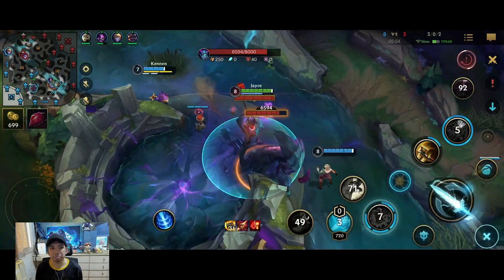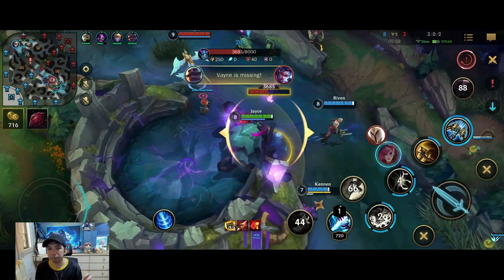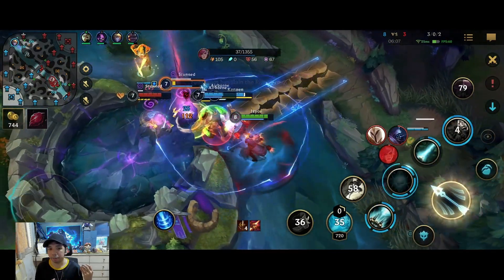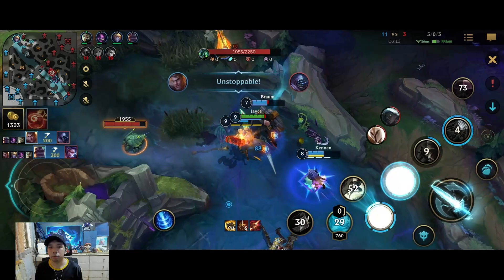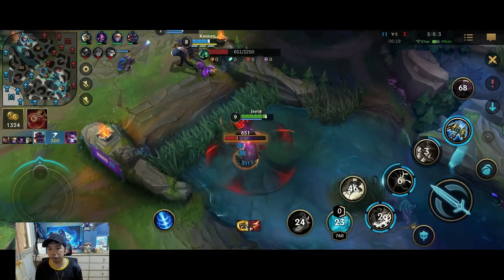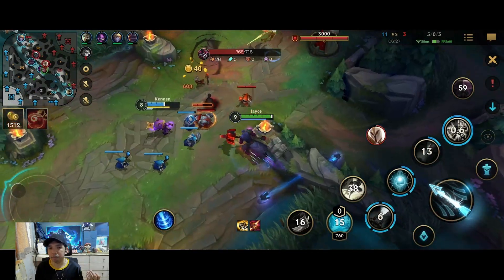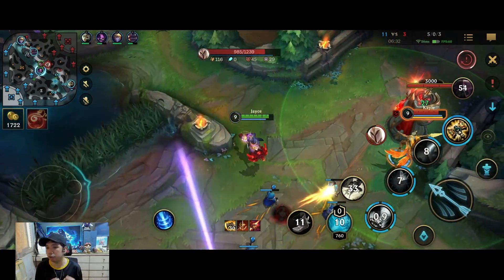I'm pretty confident I can start the herald because I see their duo bot is on the top side. I want to take it as fast as possible before they come. Kennan secures the herald. I use my third skill to disengage a bit and have cannon form for the poke. We're able to get a lot of kills and win the team fight. The only time you want to use cannon form to auto attack is when you don't think you can all-in. You only want to go hammer form in a team fight when you can burst someone 100 to 0 or you know you're going to win.